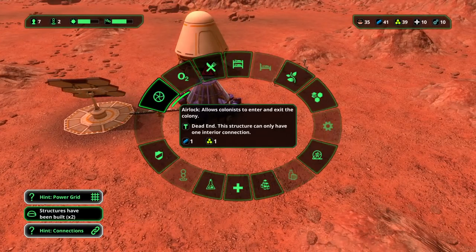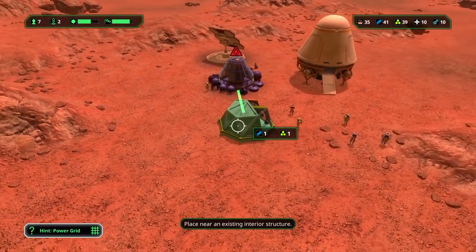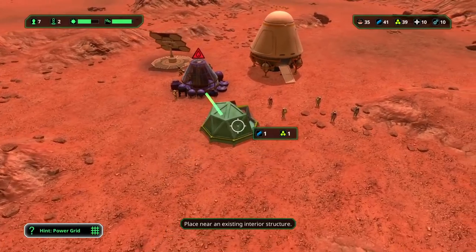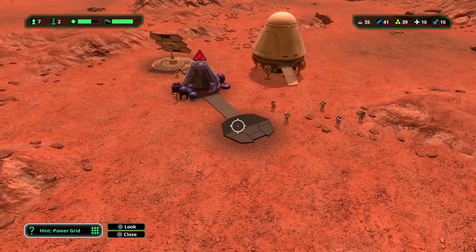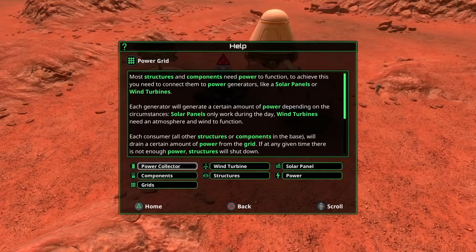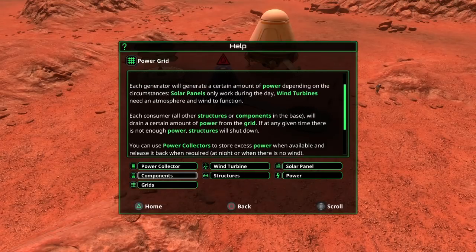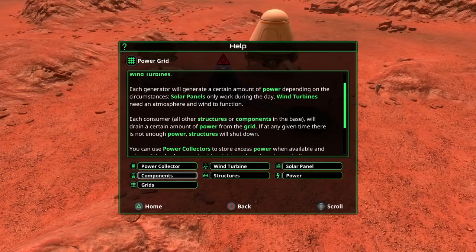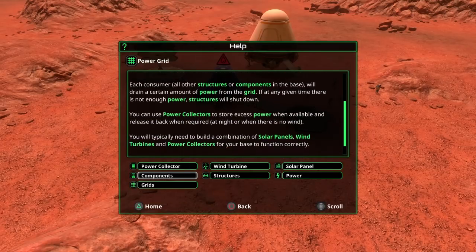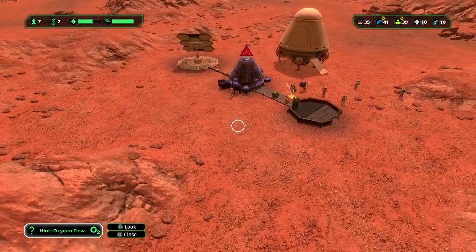Now we need an airlock. Most structures and components need power to function — you need to connect them to power generators like solar panels or wind turbines. Each generator will generate a certain amount of power depending on circumstances. Solar panels only work during the day. Wind turbines need an atmosphere and wind to function. I'll build more stuff as we go along — I'm going to get the airlock and all that built.